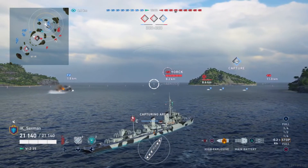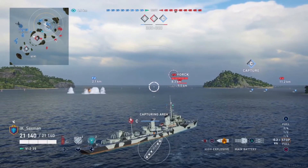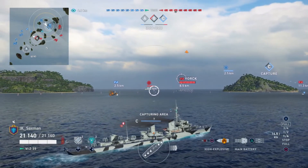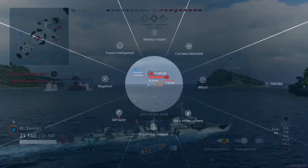It's interesting to note that I.K.Saxman is running Twisting Track, also called RDF or Radio Direction Finder. This basically tells you the location of the nearest enemy ship, but it will also tell the enemy ship that it has been located, so they will have some indication that you're about.